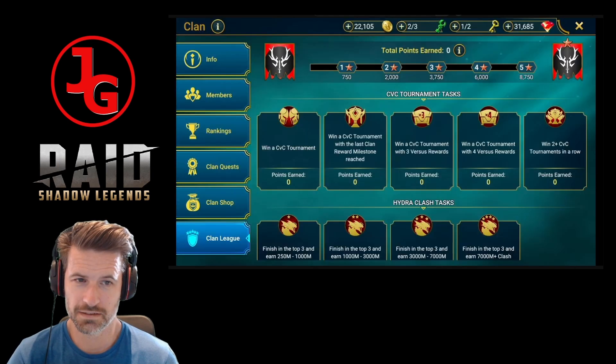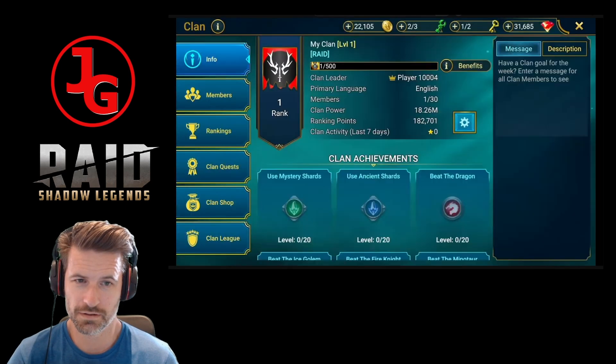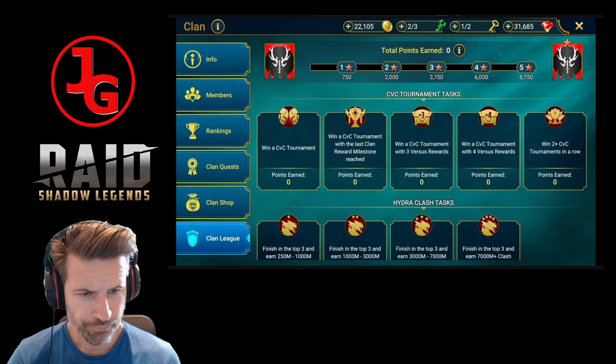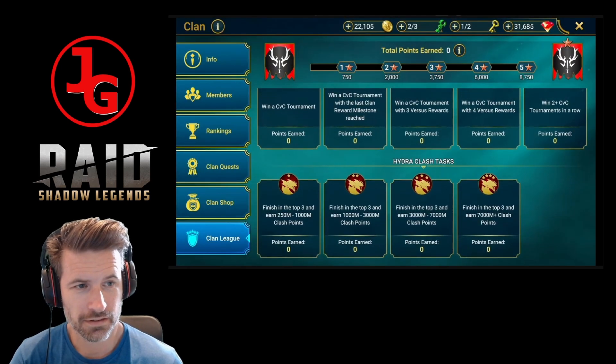All clans begin starless, but as you progress through each clan league you'll earn up to five stars. Once you've earned five stars in Bronze League you progress to Silver; earn five Silver stars and you rank up to Gold. Once this update goes live, a new tab will be added to the clan menu where every member can see their clan's progress toward the next star, or you can simply go star gazing.